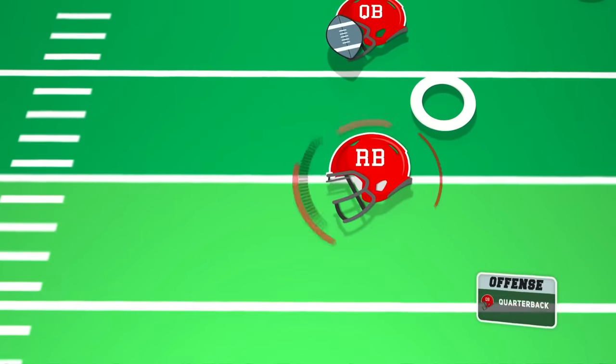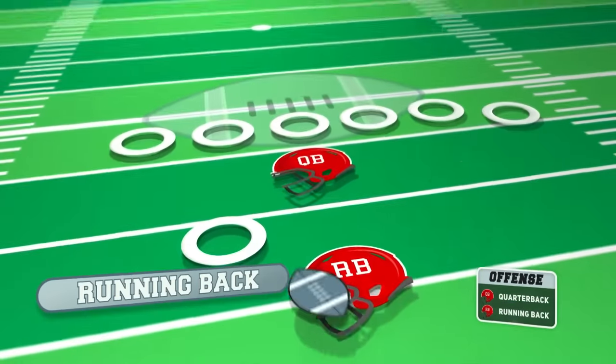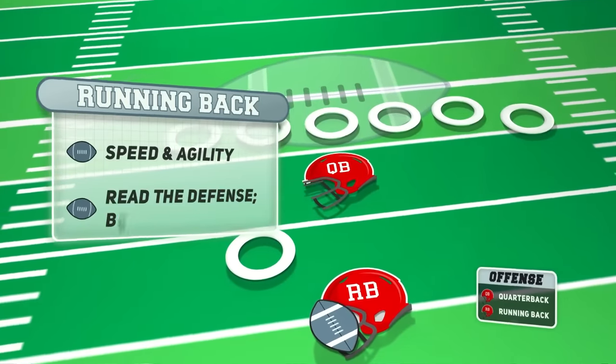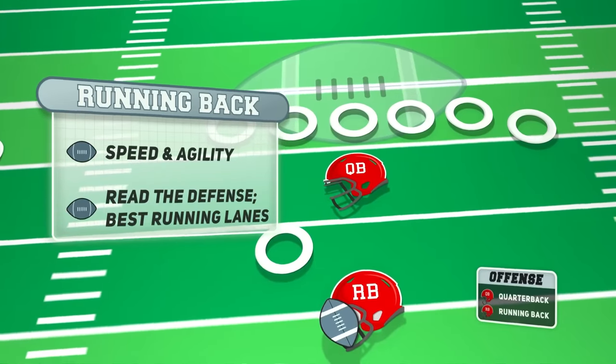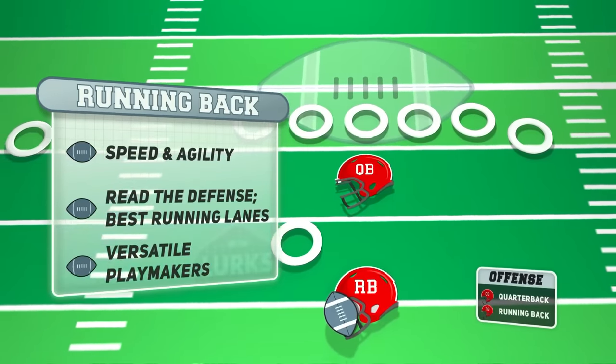Typically positioned behind the quarterback is the running back. The primary role of the running back is to carry the football and gain yards on the ground. They must possess speed, agility, and the ability to read the defense to find the best running lanes. Additionally, running backs are often used as receivers in the passing game, making them versatile playmakers.